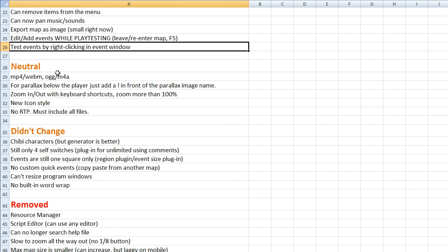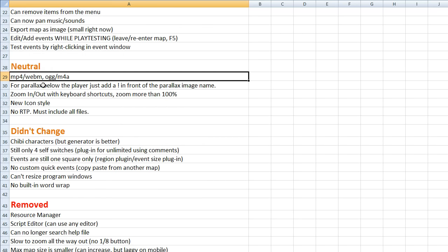Neutral point: the audio and video formats have changed to MP4, WebM, and M4A. It sounds like more options, but if you're exporting to all different platforms, you actually have to provide both MP4 and WebM for all your videos. It's just because of the different devices — not really a plus or a minus, just the way it is.